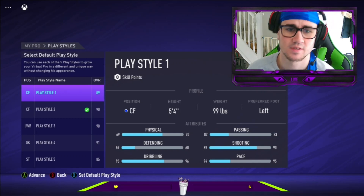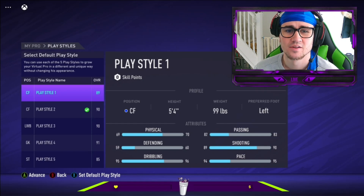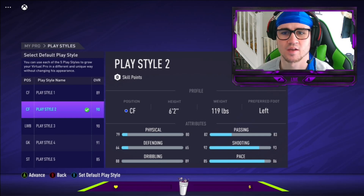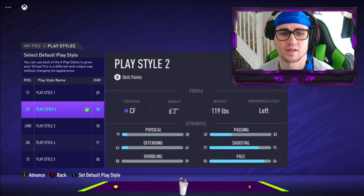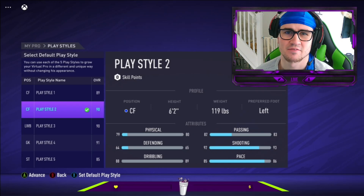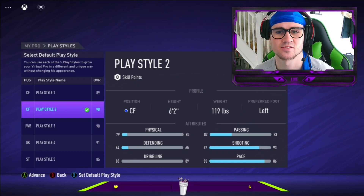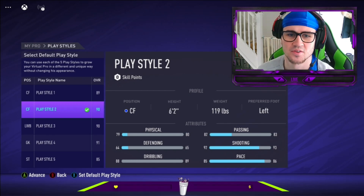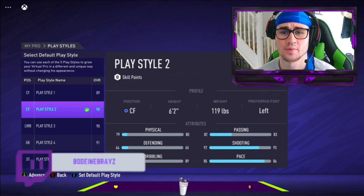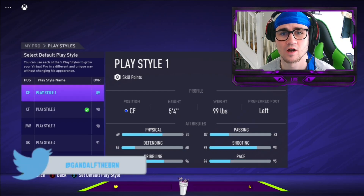I urge you to go out and build both of these builds and let me know how you get on. I'm 99.9% confident that the smaller build is far far better than the 90-rated build. I just wanted to debunk some of these myths about player builds needing to be the highest rating possible — it really gets on my nerves because it's just not true. If you want to see more build videos I'll happily go into more detail on my build and why I've chosen specific skill points.